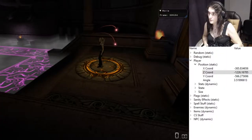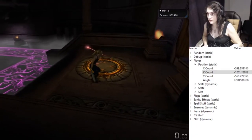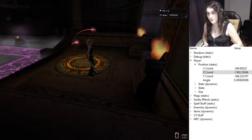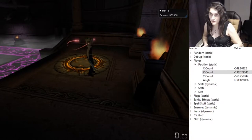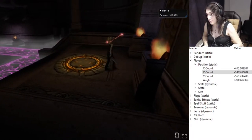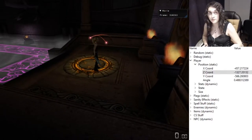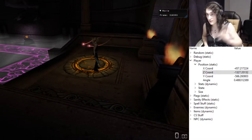Eternal Darkness has a bunch of movement options — you can basically walk, run, and sneak. The main difference is, of course, the speed, but there's another difference: sneaking is silent, whereas walking or running is not. There's also another difference about stamina, but that's for another video.